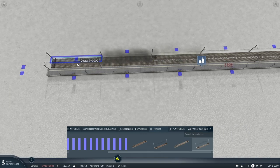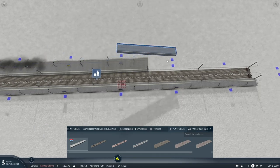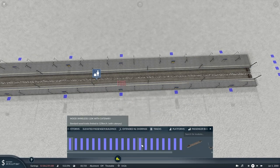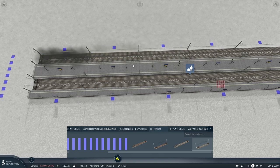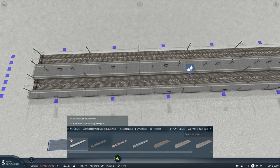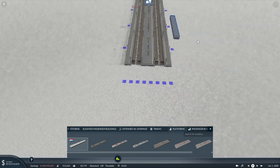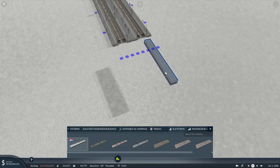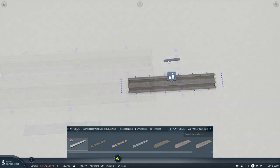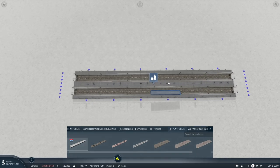We want some tracks first of all - high speed catenary. Luton Airport Parkway is pretty straightforward: it is just one island platform with four tracks and a platform face on either side. Now with the new update, I don't know if I need to do this anymore, because once the update comes the station capacity will be added via buildings. But I'll do it anyway just because that's how we've been doing it - it makes the separation of the tracks a little bit wider.